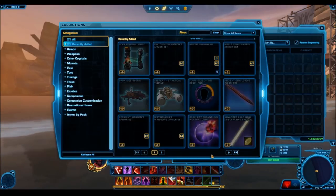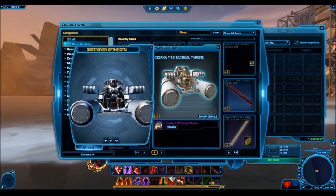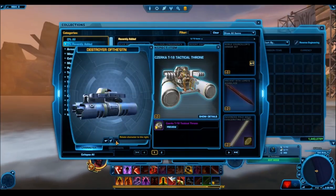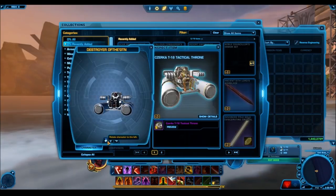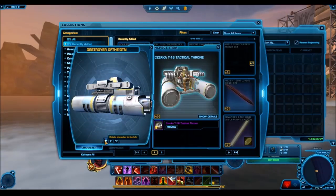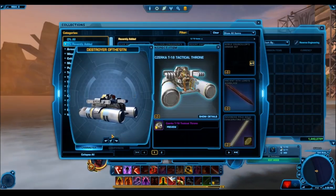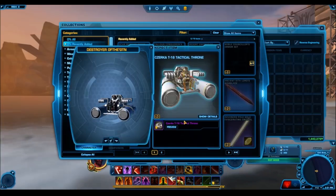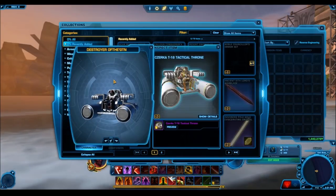We also have a new mount coming in — a throne mount. This is supposed to be along the lines of the command thrones and hover chairs. But basing it off its design, it looks a little too big and bulky, and the overall design is just not really appealing to me. What I really liked about the other command thrones, like the recent Protector's Command Throne, is that it's very slick and cool — something you'd expect rich dignitaries or elite members of the Sith Empire to use. This one looks like something a scavenger or junker would be using. It's nonetheless a cool and interesting design that some people will like, but it lacks a lot of finesse.